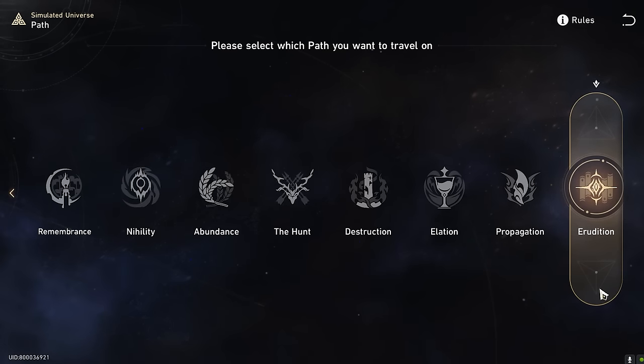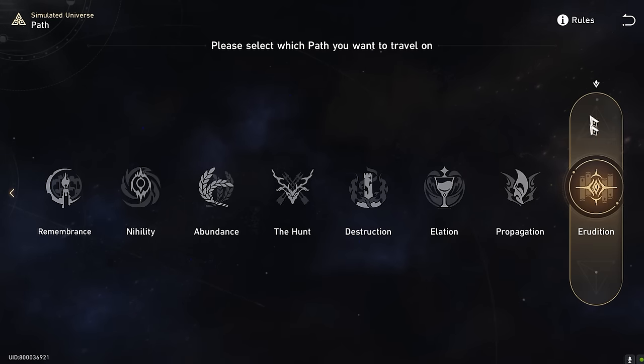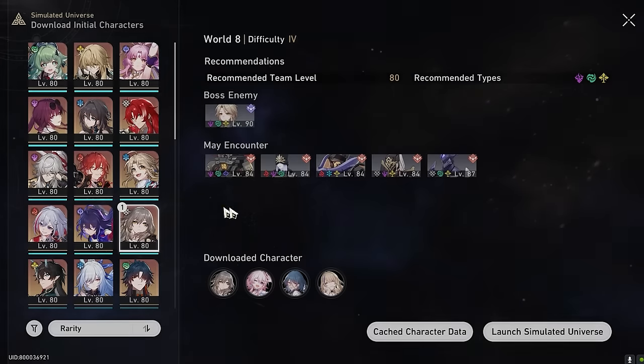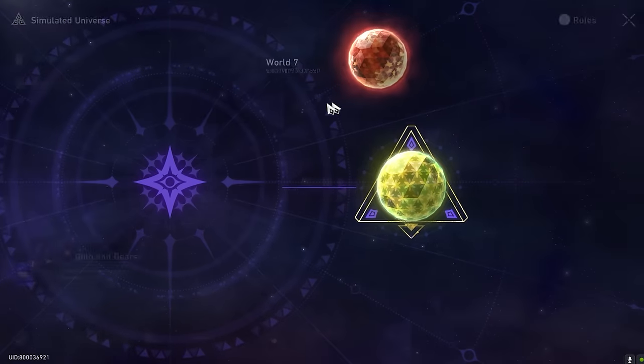Hey guys, it's me, Eury Gaby here, and today we're going to be talking about some tips to help you clear the new event in the simulated universe, Gears and Gold, or Gold and Gears, quicker. First of all, let's talk about how to unlock the path of erudition, since it's probably the permanent thing that we want to use in the normal simulated universe on a daily basis. I'll be sharing some tips on how to clear it faster as well.